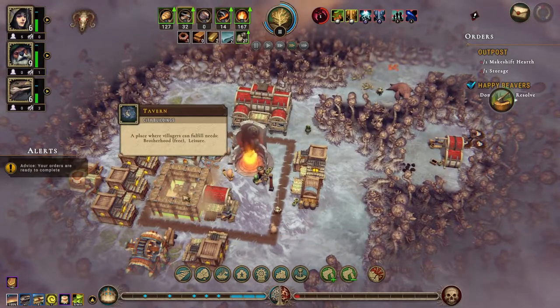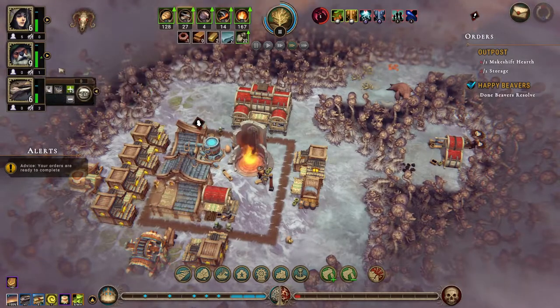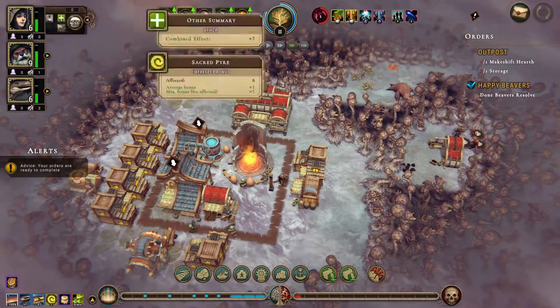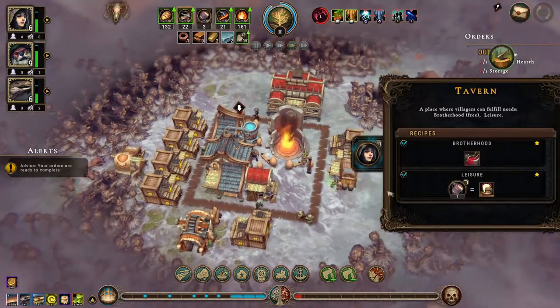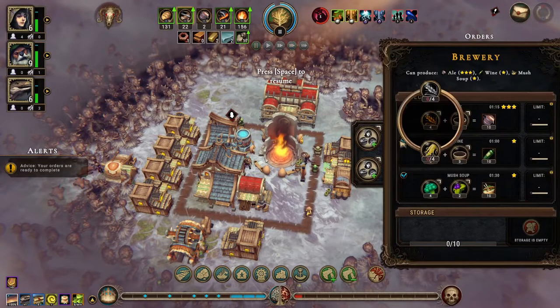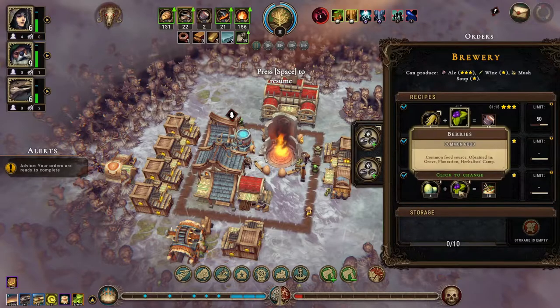Tavern is going up — that'll be Brotherhood, that's the lizards right? Yeah — Brotherhood, lizards. You are luxury and education and leisure. You are religion, leisure. So Brotherhood. That's kind of human in there. Let's see what we can make ale out of — roots. Okay, well we have quite a lot of roots around. We can make mush soup.